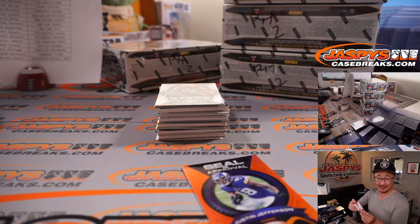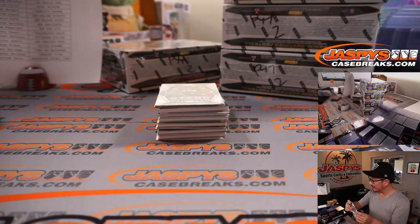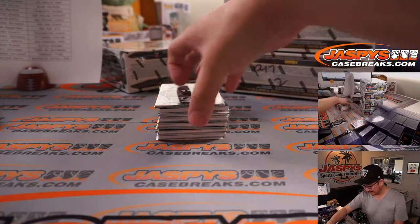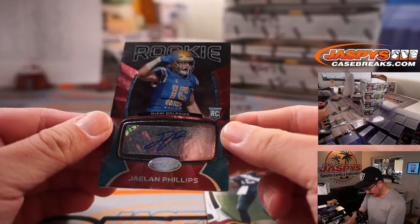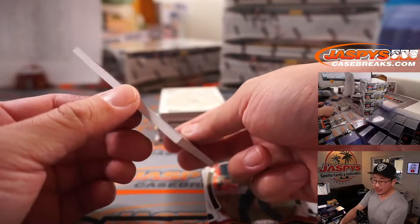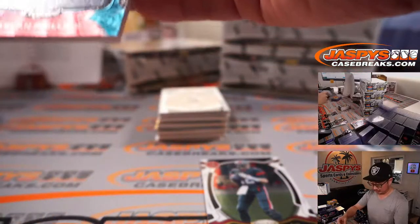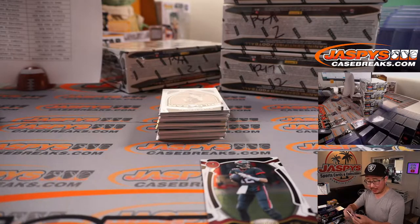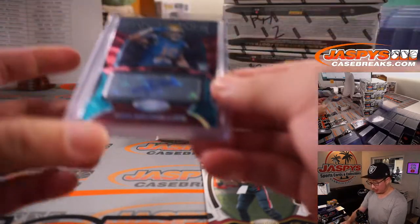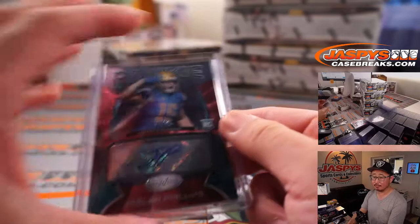Tony with the Eagles. There's Tom Brady and a nice rookie auto on a much thicker card stock — I was surprised by this. 5 out of 25 Jalen Phillips rookie auto. Big heavy card stock here, maybe 180 point. That's gonna go to the Porterhouse Steak and the Miami Dolphins. Let me go, Darren.